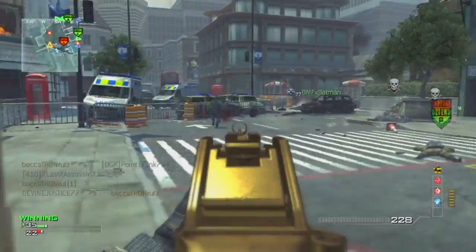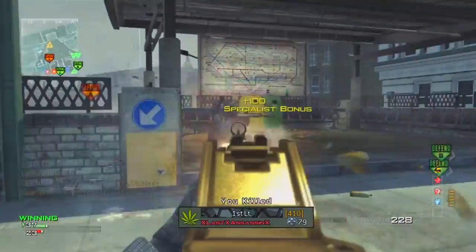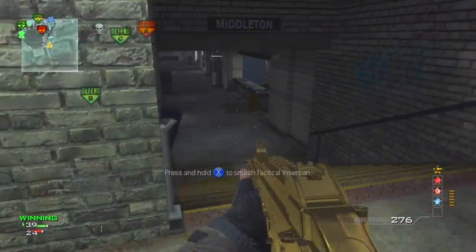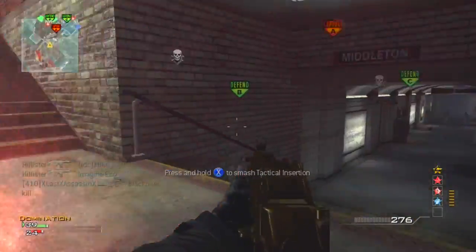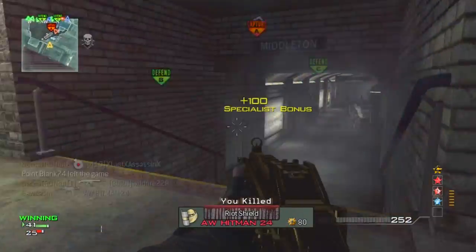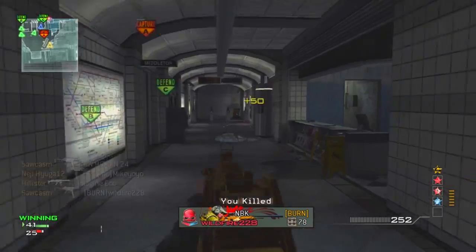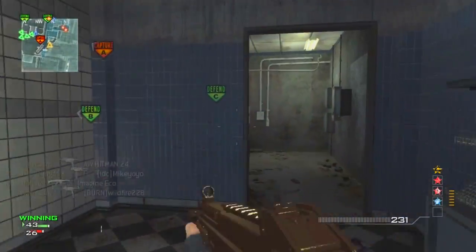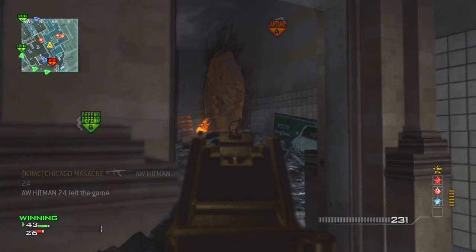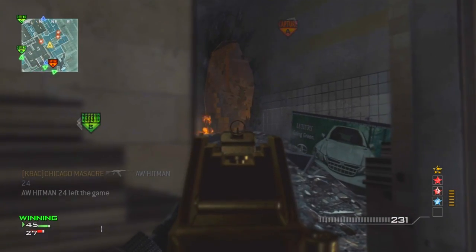That's a pretty good strategy for getting a MOAB. Just make sure you have the C and B flags first — control those flags and it'll make the whole thing a lot easier. This is pretty much the route I run: I loop through this underground passage, either coming from down where that guy was that I just killed, back to the stairs, or from the stairs down and back this way. Either way it works really well.